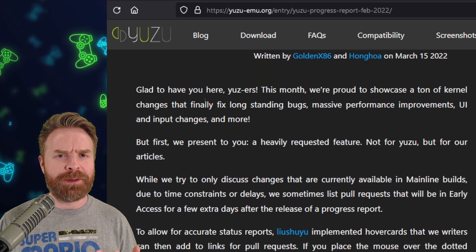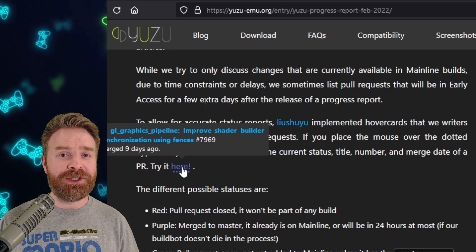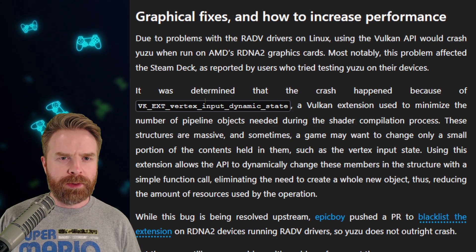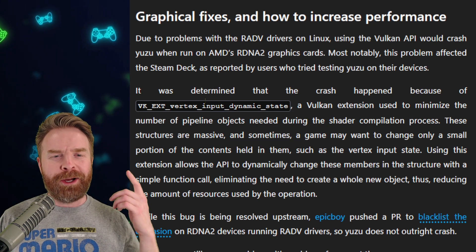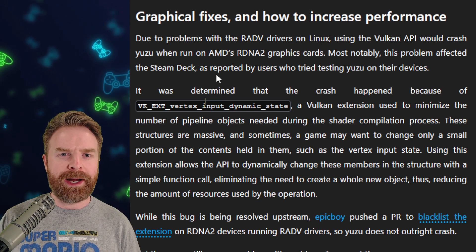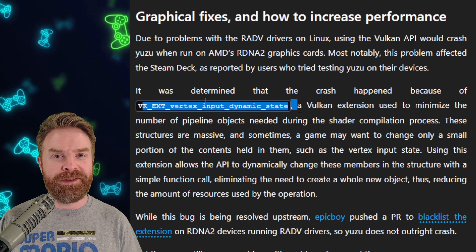This month they did things a little bit different — they introduced hover cards, so if you want to see these changes in a lot of detail, you absolutely can. For those fortunate people who are lucky enough to get a Steam Deck right now, if you try to use Yuzu with Vulkan, you might experience some crashing. Fortunately, the Yuzu team has determined the issue and they are working on a fix.